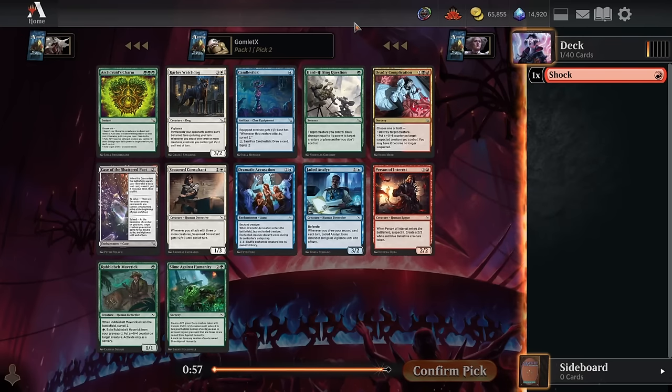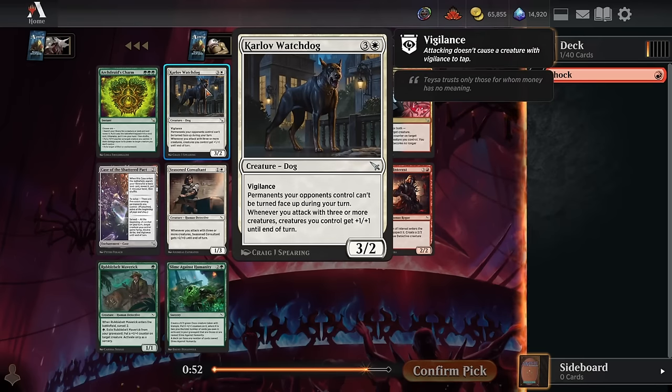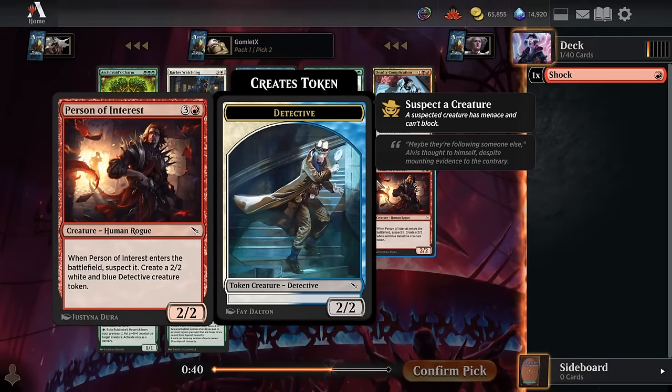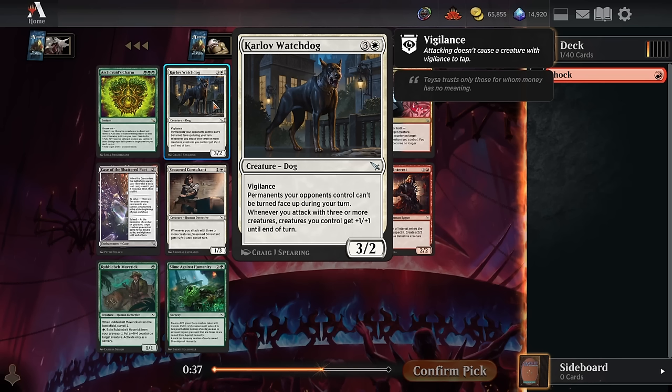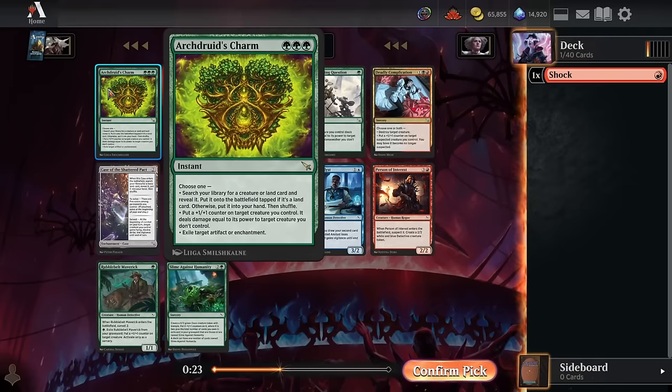Pack one, pick two — there's a Person of Interest to go with our Shock, and there's also Karlov Watchdog, which is absurd in Boros aggro. A lot of cards in this format like Person of Interest spit out multiple creatures off one card to make sure you have a wide enough board state to trigger the plus one plus one to everybody that Karlov Watchdog gives you. It forces your opponent to not be able to use their disguise cards as combat tricks.